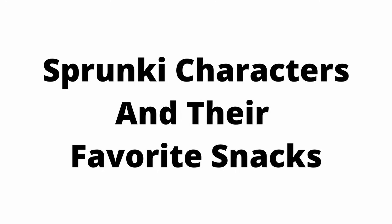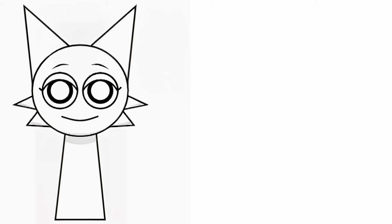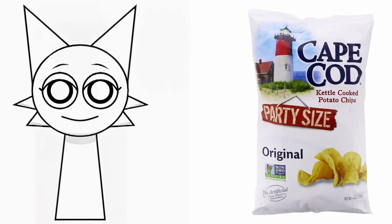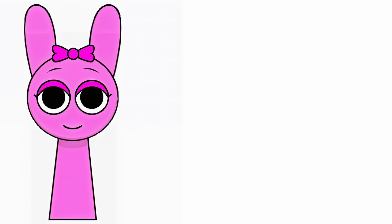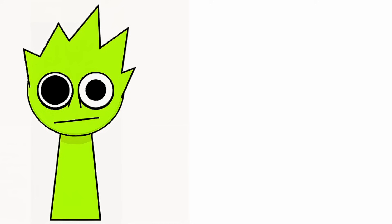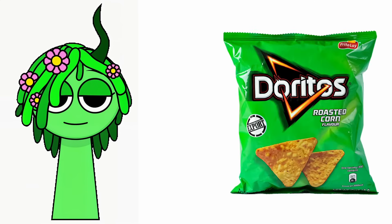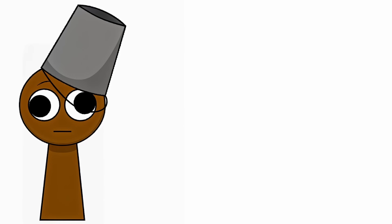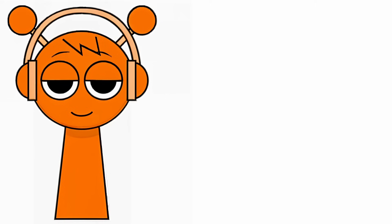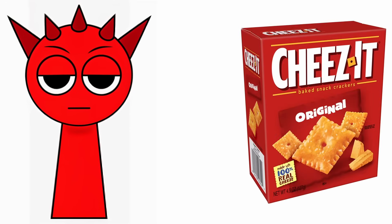Sprunki characters and their favorite snacks. Simon: Funyuns. Grey: Pop Tart. Wenda: Cape Cod. Pinky: Pringles. Fun Bot: Totinos. Lime: Lays. Veneria: Doritos. Brood: Snuders. Oran: Sun Chips. Ratty: Cheezette.